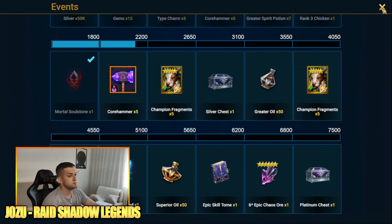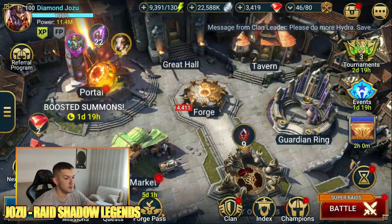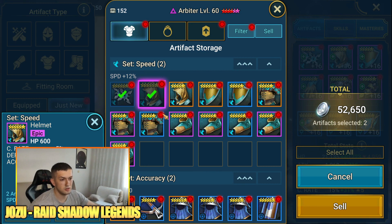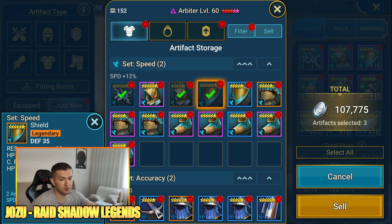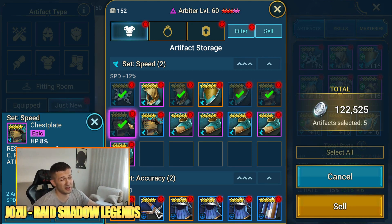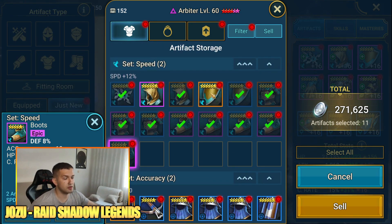The main point of the video is to see if there's anything actually good from these equips. The things I'm looking at, especially for the speed set, are pieces with crit rate as a substat — and it has to be epic or legendary and ideally six stars. So I'm going through to see if I can find those.